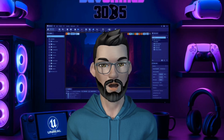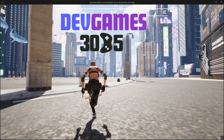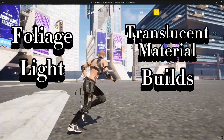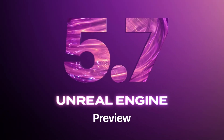Today we're going deep into Unreal Engine 5.7 Preview. I took my project Dev Games 3085 and pushed it to the absolute limit with foliage, lights, translucent materials, and builds — all to see if 5.7 really delivers the optimization it promises.